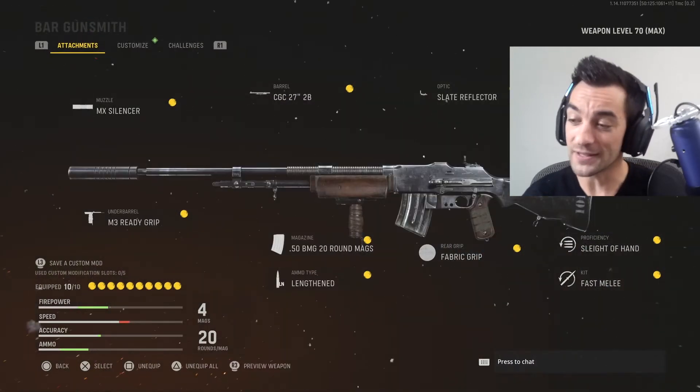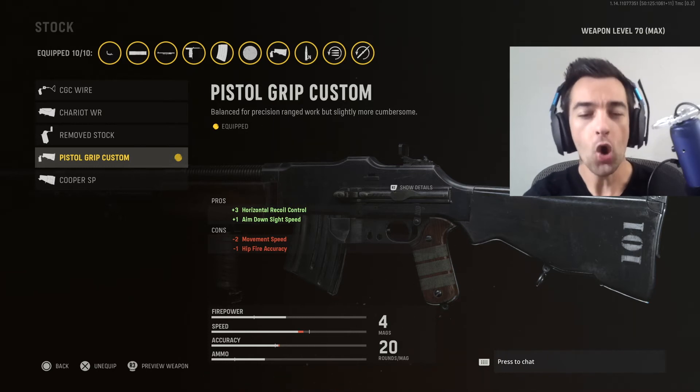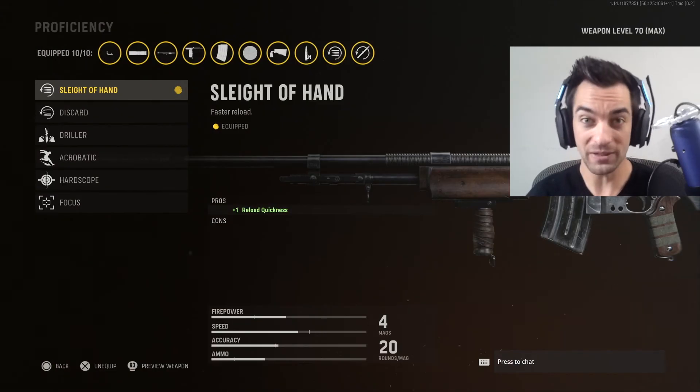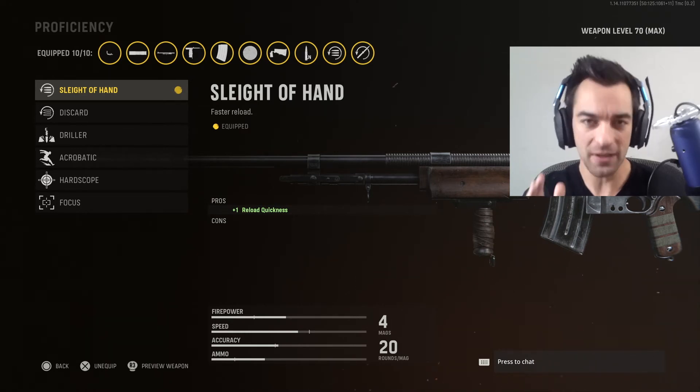Next up is going to be the stock — and here I'm using the Pistol Grip Custom, because this gives me better horizontal recoil control. As mentioned, the BAR has a little bit of an overall recoil control problem, but this compensates for that, in addition to giving it a faster aim down sight time. Following that is Sleight of Hand for the proficiency perk, because this thing only has a 20-bullet magazine size — so you're going to want that very fast reload speed to compensate for the low magazine size.